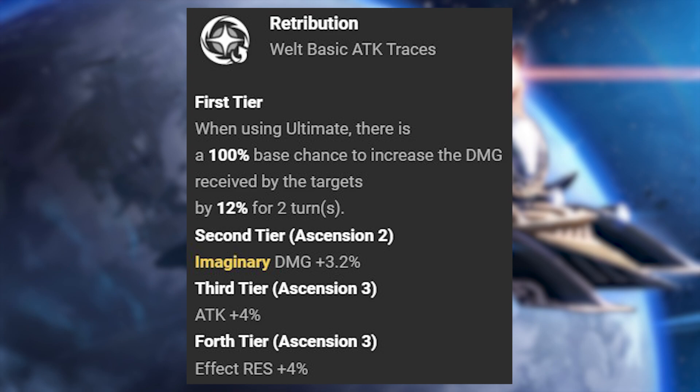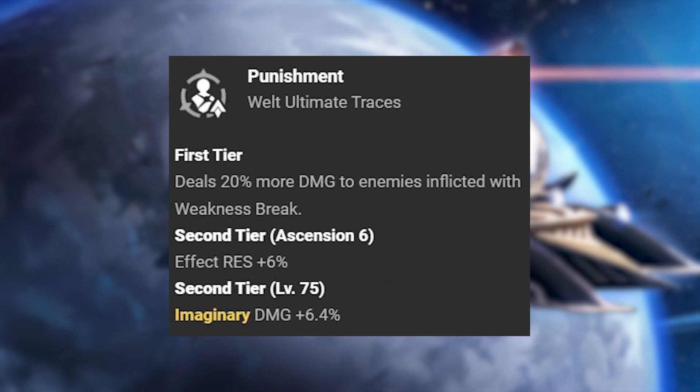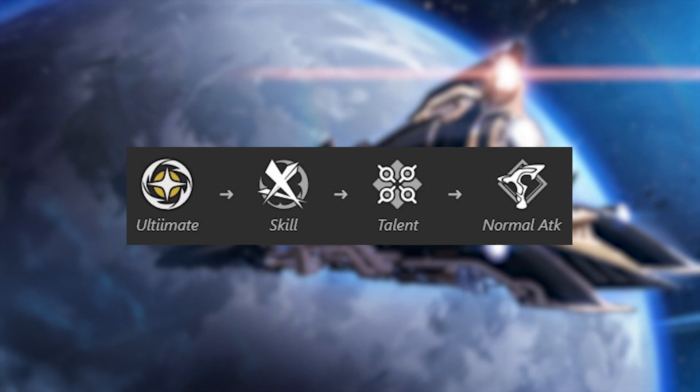Welt's traces: his basic attack trace increases his ultimate damage by 25%. His skill trace, Judgment, using his ultimate additionally regenerates 10 energy. His ultimate trace, Punishment, deals 20% more damage to enemies inflicted with weakness break. For leveling, you want to focus on his ultimate, then his skill, then his talent, and then his basic attack.